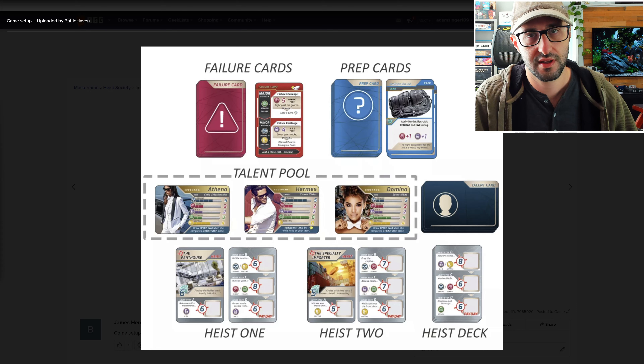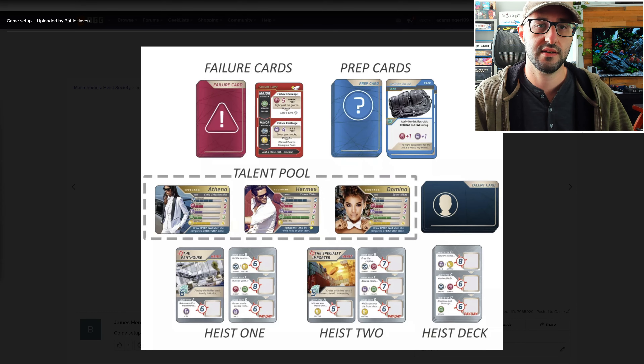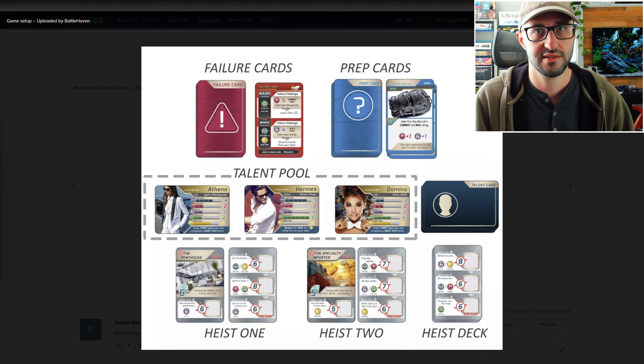Each turn, players will be able to choose whether they want to perform a prep action or a heist action. If they choose a prep action, then they'll be able to gain a new criminal card, and they'll also be able to draw prep cards to help them in following rounds, which give them things like additional actions, gear, or interrupt cards that allow them to perform reactions to other players' turns.